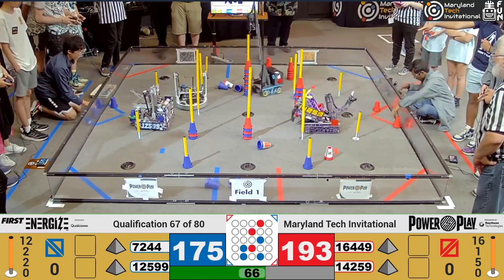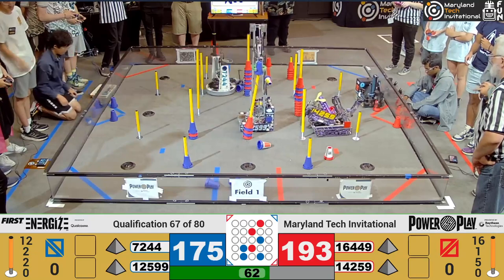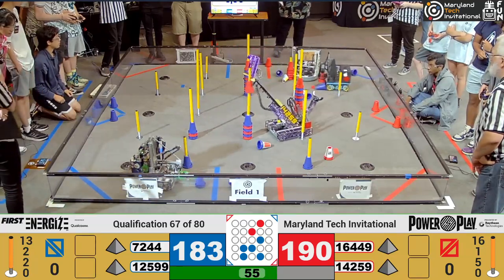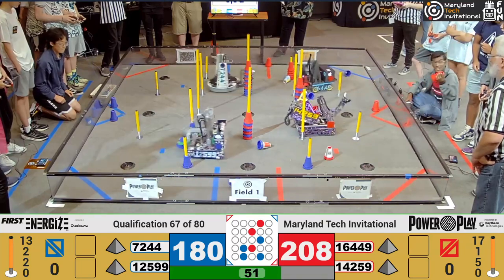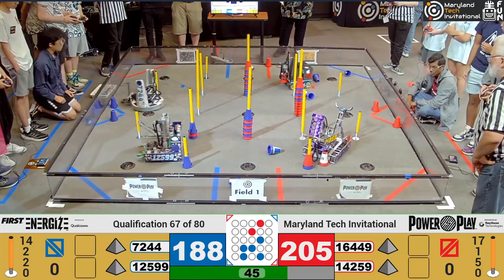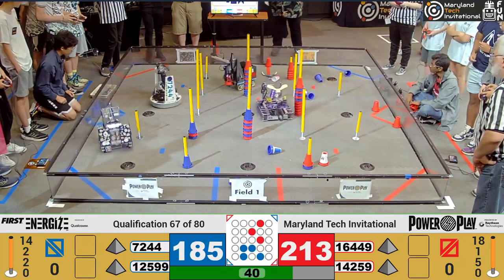We have some junctions that don't have any cones on them at all. With one minute left in the match, 12599, Overcharge, picking a cone up from this front side, cleaning up that tile that's been left behind from Autonomous. A good job they're doing, but it looks like coming back to the substation is a better choice.